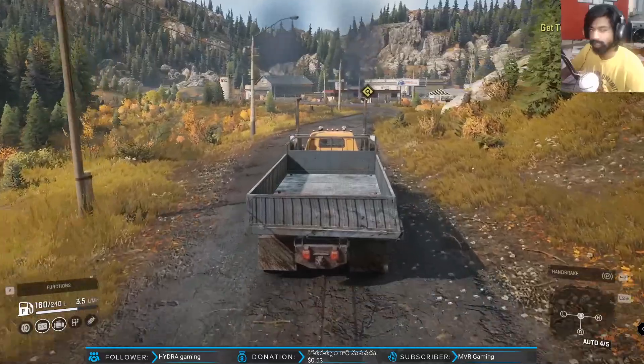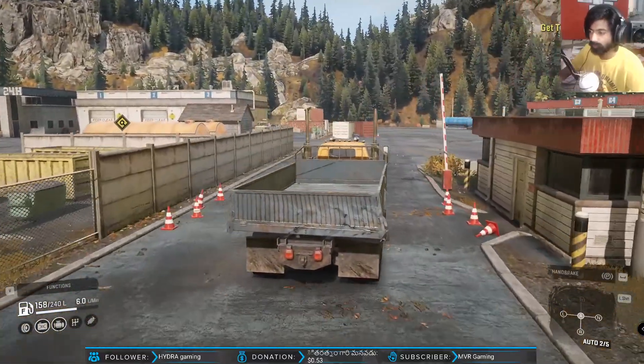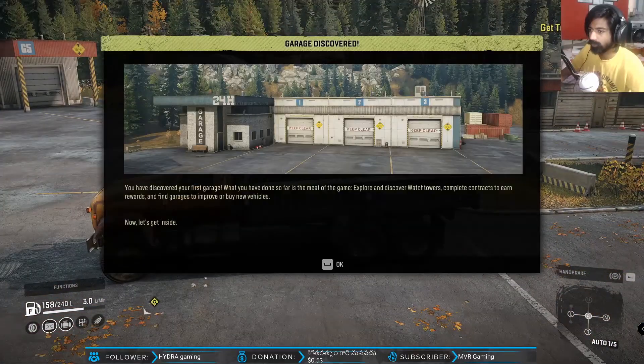Almost onto the garage - yeah, door to the left, there is a garage. There are a couple of trailers here, three trailers. Garage is called - you have discovered the first garage! The objectives: discover watchtowers, complete contracts to earn rewards, and find a garage to improve your vehicles.